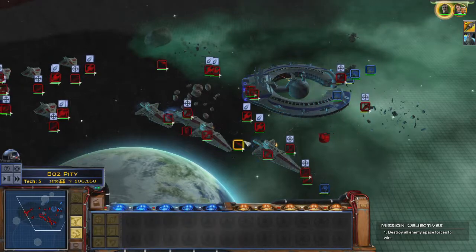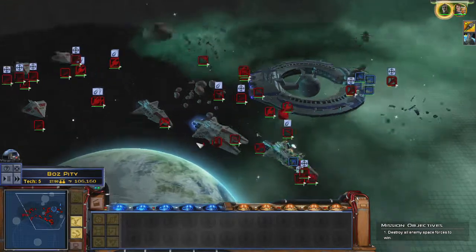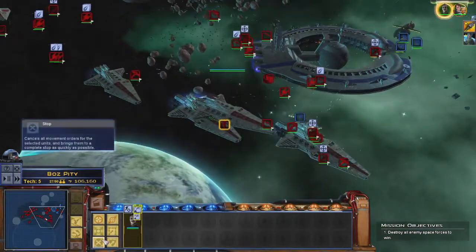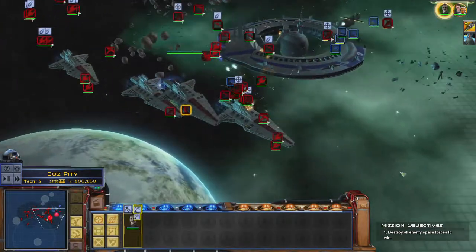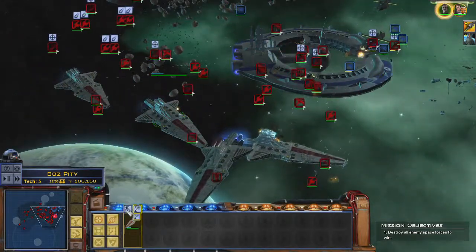Fighters break and engage. ARCs, I need you on that station's shield. Ylarn, hold position when you're in position. You need to pull back — you're getting too much fire on you.